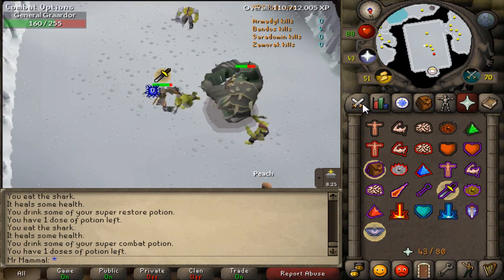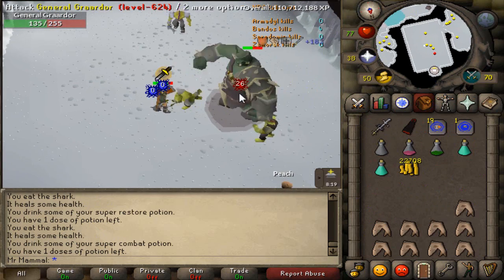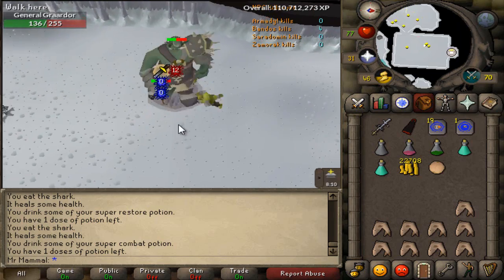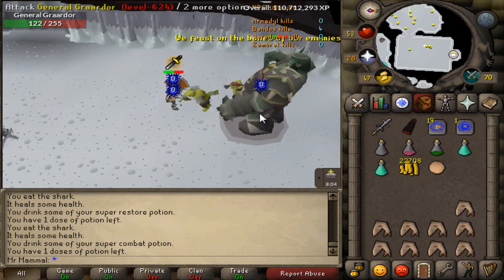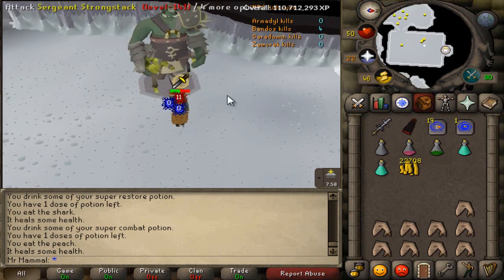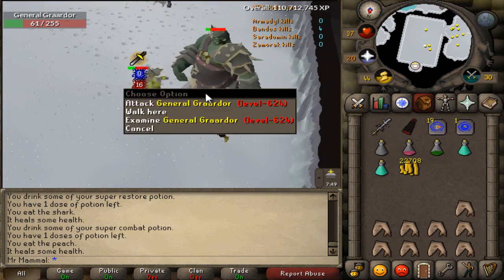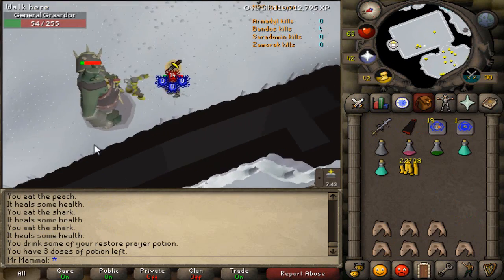One more thing I haven't covered is the use of Guthan's. Personally I do not bring Guthan's to solos because I have an SGS and Bones to Peaches. If you do not have an SGS or Bones to Peaches, you might want to consider bringing Guthan's. However, Guthan's would take up a lot of inventory space if you brought the full set, so I would highly recommend if you're bringing Guthan's to replace your Tassets and helm with the Guthan's helm and skirt, and just bring the body and spear as a switch. But if you have an SGS and Bones to Peaches, you get plenty of extra healing apart from your sharks — so if you have those items, don't worry about bringing Guthan's, as it wastes inventory space and can cost you kills when a shark would help more.